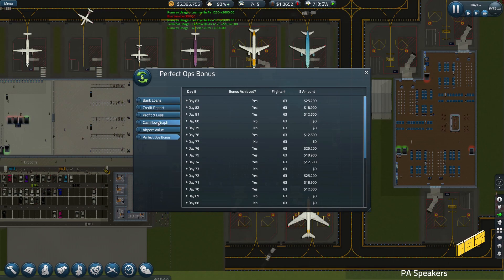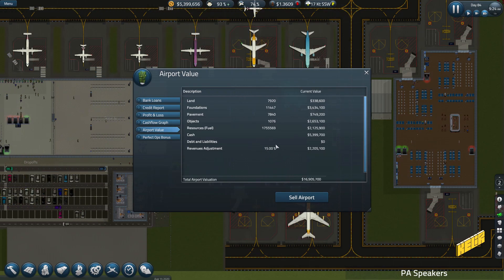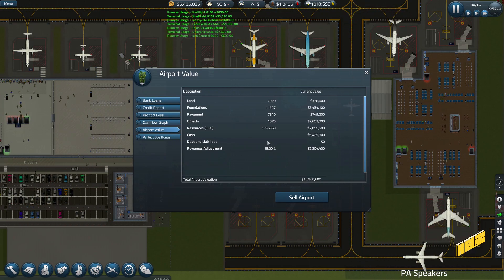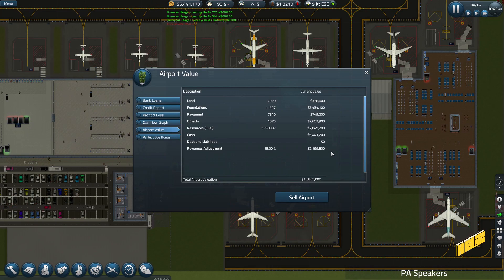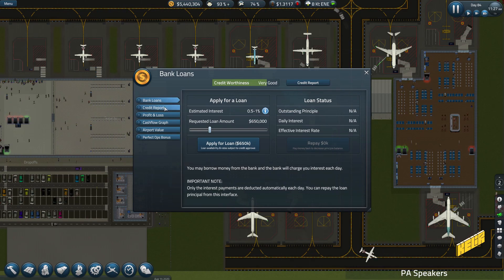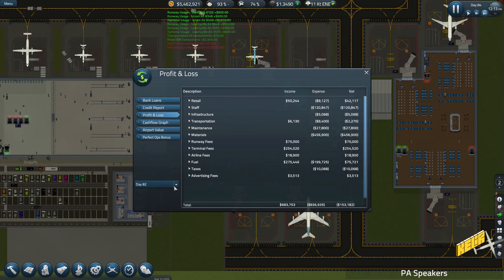All right, airport value, revenues - revenues adjustment was clarified to me as your accrued revenue or accrued net profit from the previous term, so that's around 2.203. But I don't know what this 15 means - I still don't understand what revenue adjustment means. I get that it's retained earnings added back to you - maybe it's the overall lifetime of my airport. Things are fine, things are good - today I've made 169 already, yesterday we made close to a quarter million.